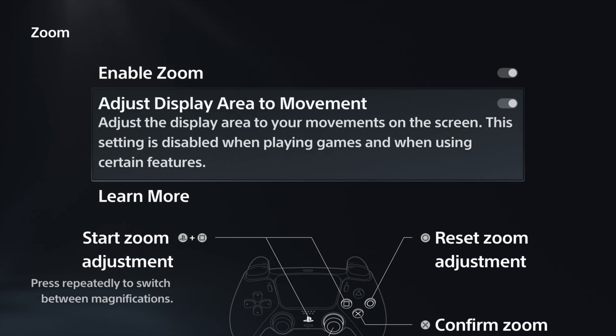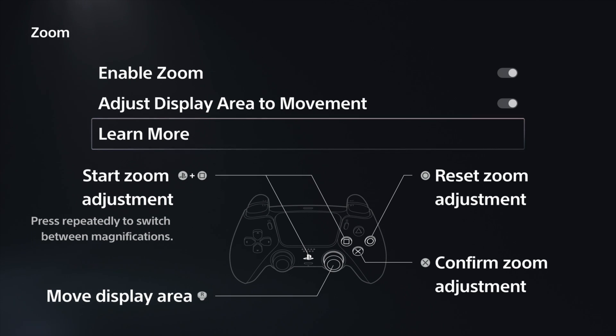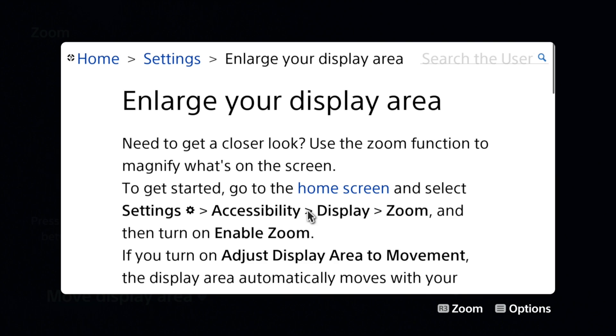When zoom is enabled, there's a second option that says 'adjust display area to movement.' This is actually going to be very important — I'll cover this in just a moment. And of course you can 'learn more,' which opens a webpage to Sony's support site and gives you a bit more information on zoom. So let's talk about how to enable zoom.